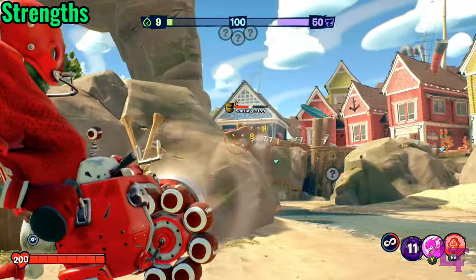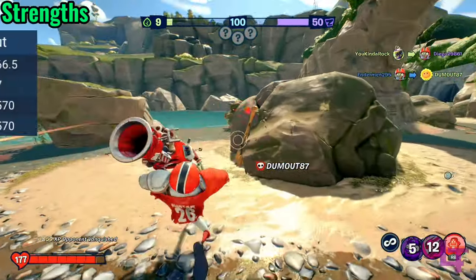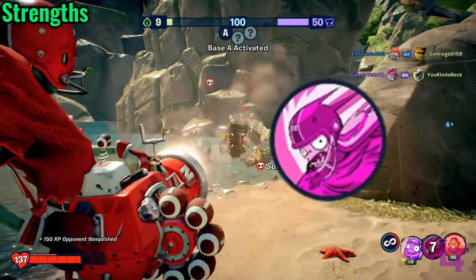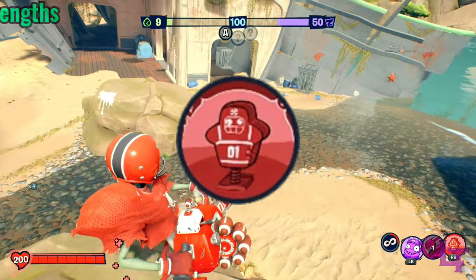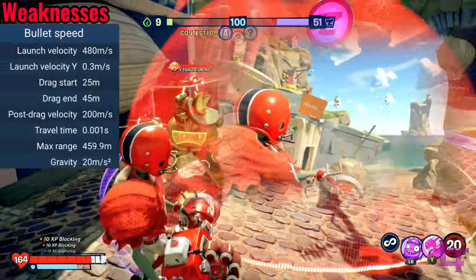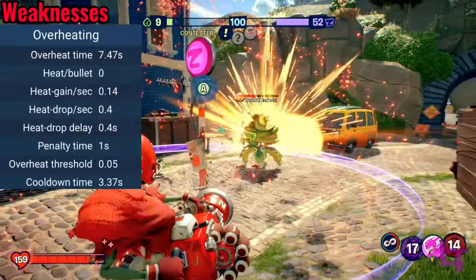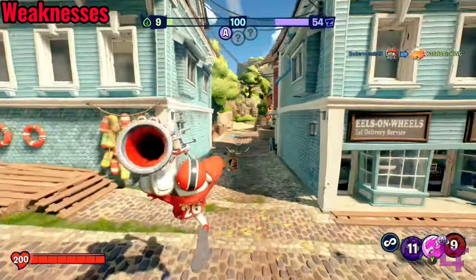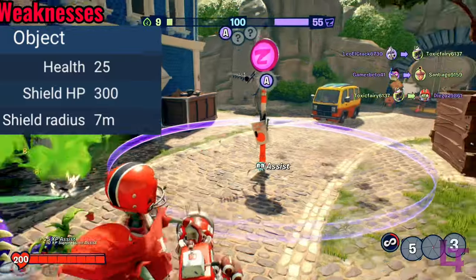In terms of strengths, the All Star's football cannon and ability setup make him a very dominant force at mid to close range, with his high-damaging primary and powerful burst damage abilities. His Sprint Tackle gives him access to a surprising amount of horizontal mobility, and his shield can protect himself or his teammates. However, the football cannon is wildly inaccurate and the intense drag makes it inconsistent at longer distances. His primary can also become temporarily unavailable if used excessively, making him quite vulnerable. Lastly, his shield has a weak spot in the center that makes it extremely easy to take out, bringing down the shield faster than one may expect.